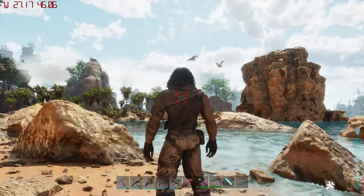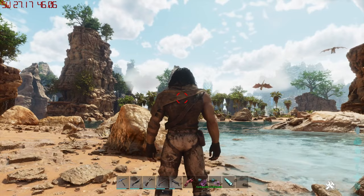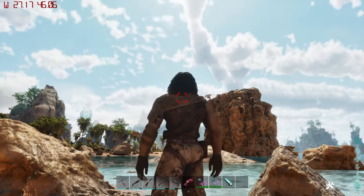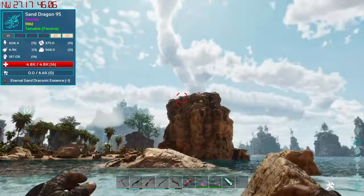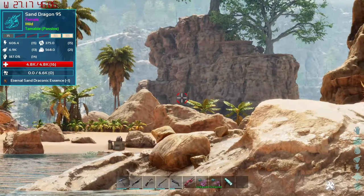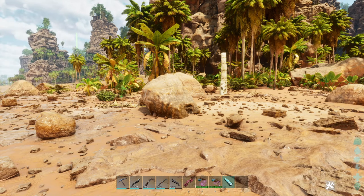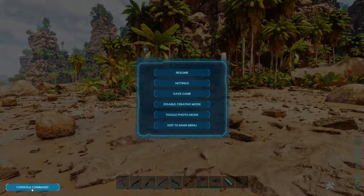Around these islands, as you can see, there's already one or two — wait, just one dragon. Actually yeah, there is one and there is another one there too. So there are Sand Dragons here in the wild. For the cheat code spawning, the cheat codes are these ones.